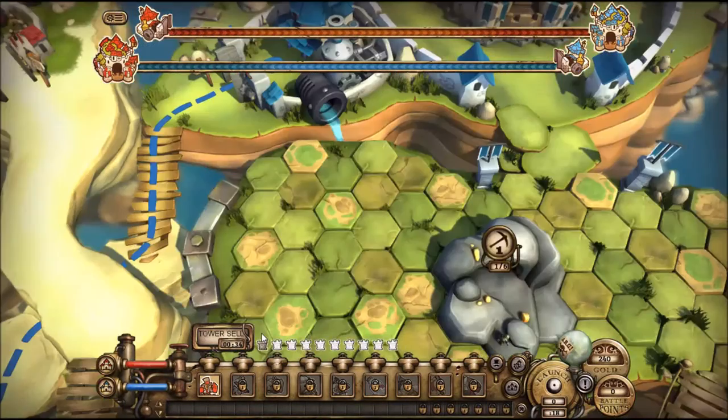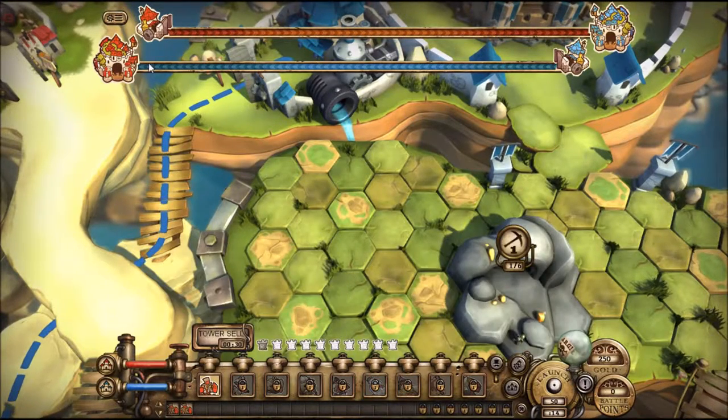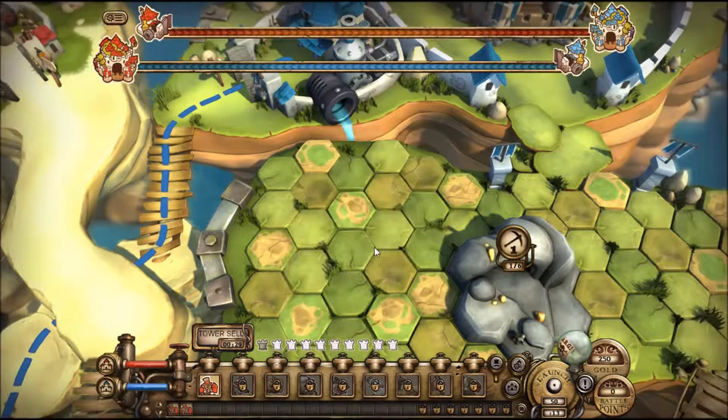The first thing you need to do is get the lay of the land and understand where you are. This is our enemy castle — they're blue, we're red. Their troops cross over under this bridge. And I'm gonna queue up some troops from my red castle, which we'll look at later.